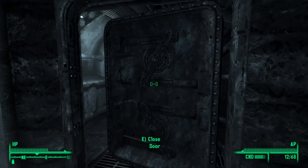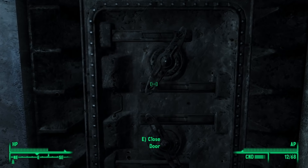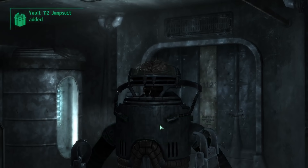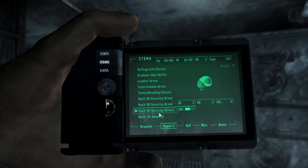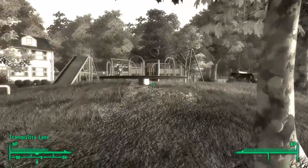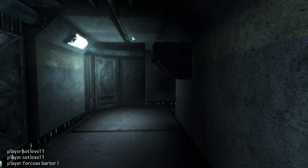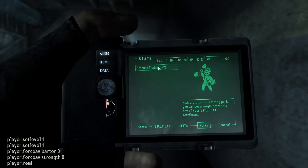Remember earlier when I said I wouldn't wear any armor that provided stat boosts? Well, I lied, because you must put on a Vault 112 jumpsuit to enter Tranquility Lane. I wasn't using any healing items, talking to anyone, or attacking anything, so I figured it would be fine to wear it just to progress the game. The Communist descended upon Tranquility Lane and trapped Betty inside forever. I leveled up again and once again reset my skills to 0, my special stats to 1, and removed the perk I chose.